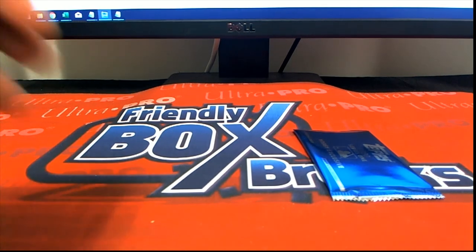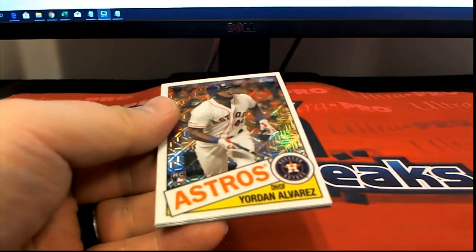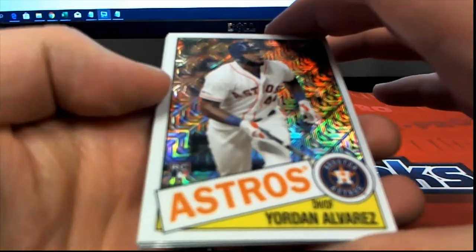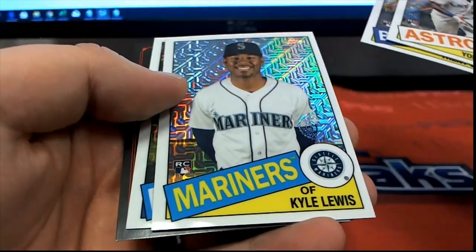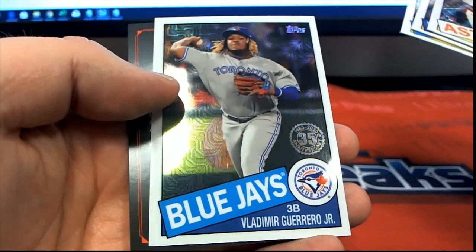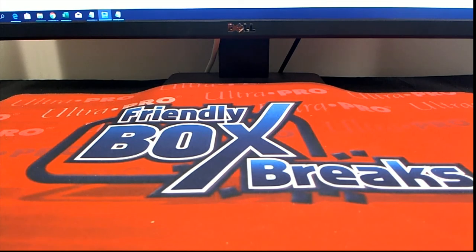All right, and then here is Jeremy H. Oh nice, Alvarez rookie, all right, we'll take that. Grisham, Kyle Lewis, and Guerrero Jr - nice. Jeremy H, that is you sir. All right guys, that's complete - 2020 Topps Series One Baseball Jumbo, that was 503, three pack rips and random. Thanks guys!